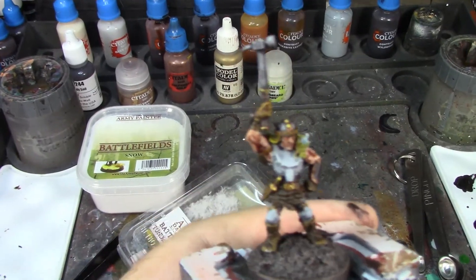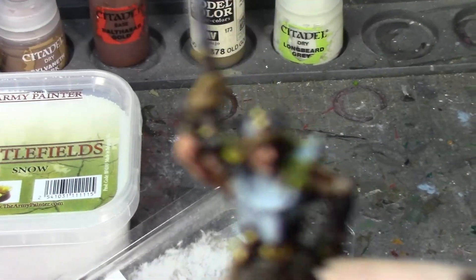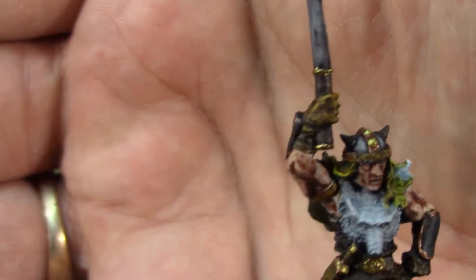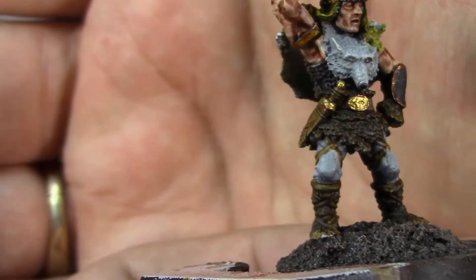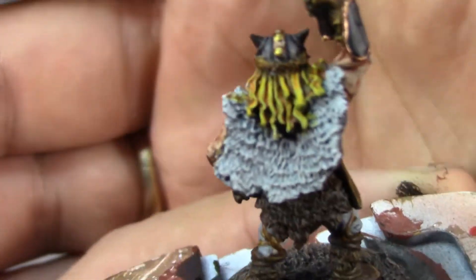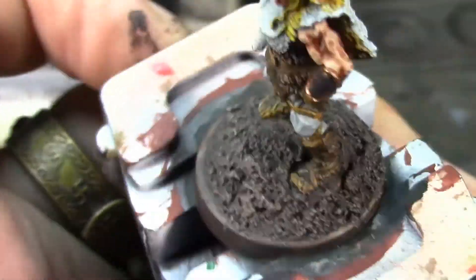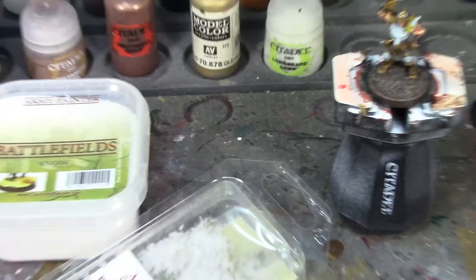Alright brush monkeys, we're back and I've got the golds done. You can see the gold on his hammer, helm, belt, and dagger. I also dry brushed the wolf pelt and it's looking quite a bit better, and I dry brushed the base — that's looking pretty good too.